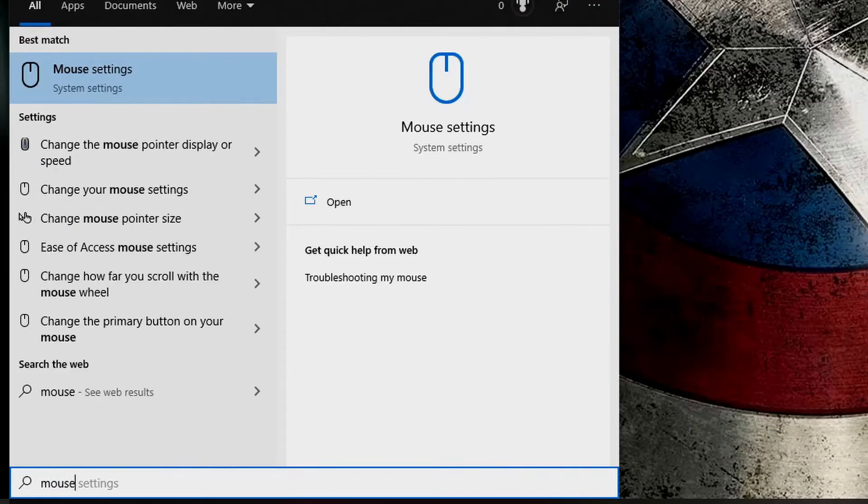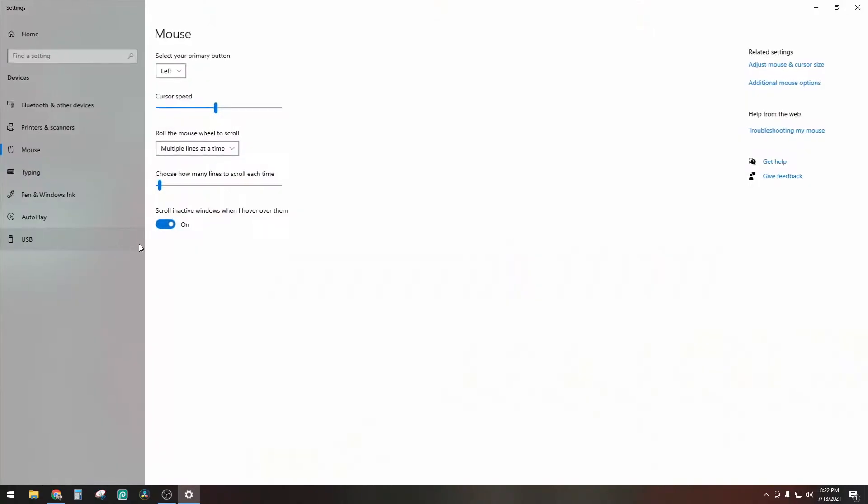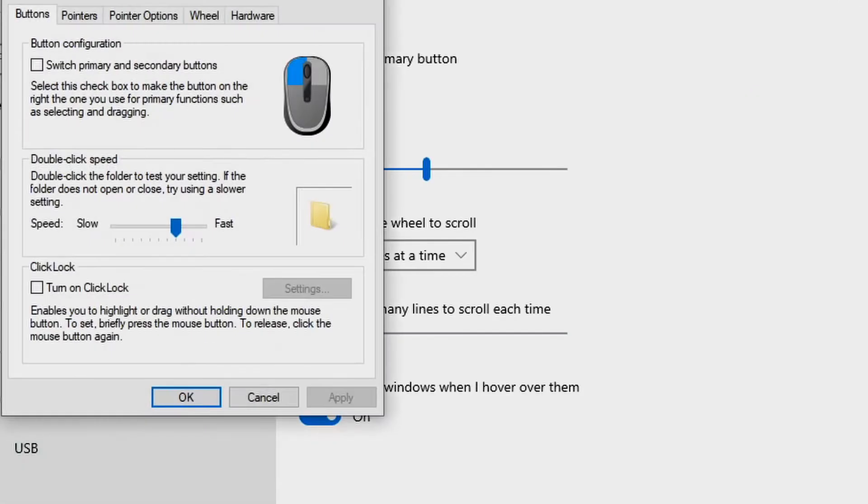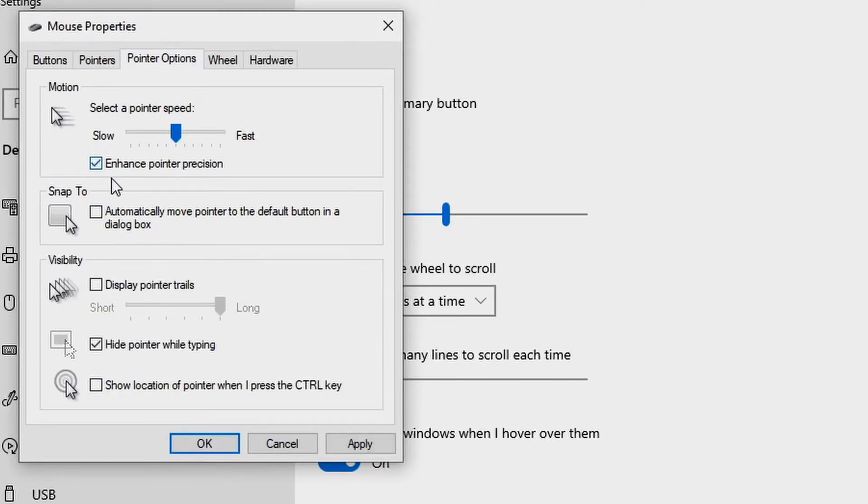To fix this, click on your start button and start typing mouse, then click on mouse settings. Click on additional mouse options on the right-hand side of the screen and then click on the pointer options tab. From here you want to remove the checkbox under enhance pointer precision and then click OK. This will greatly enhance your overall aim inside of FPS games.